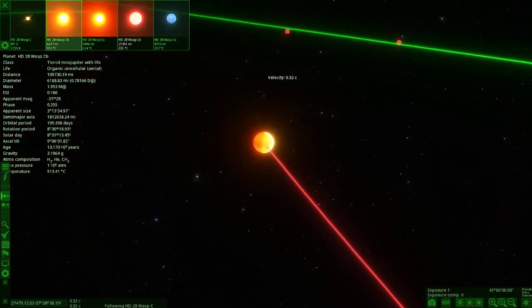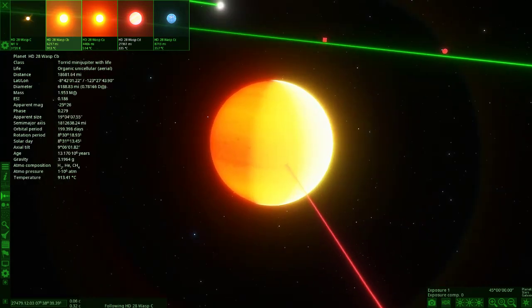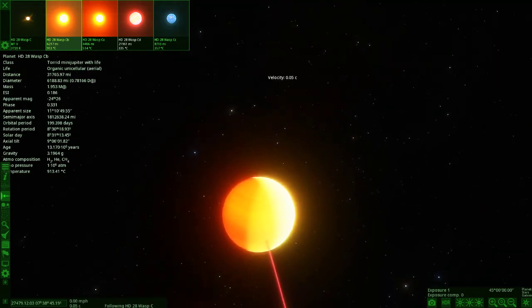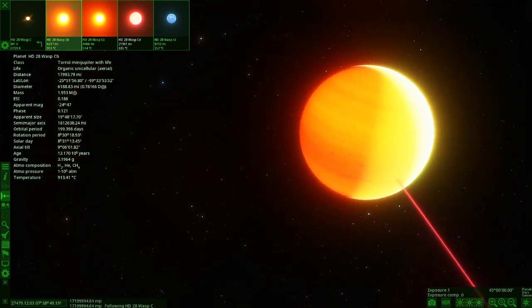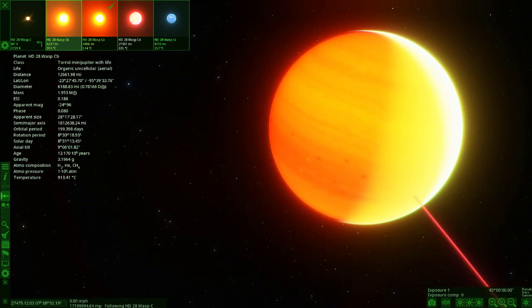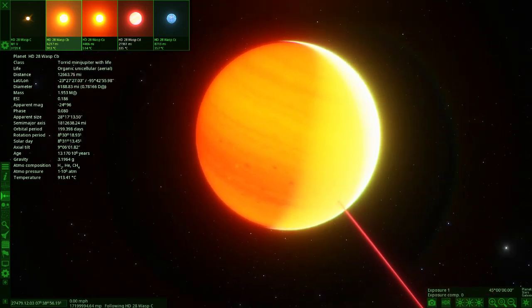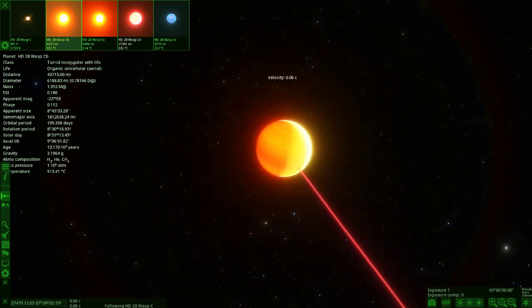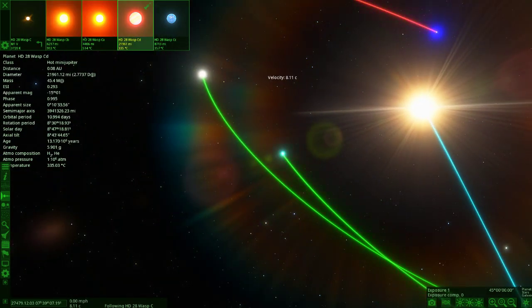So this is CB. Even though it's first in the line, this is the B planet for some reason, probably because they all coincide with each other. This one is very similar in appearance to the first one — it's slightly smaller in size and slightly less in temperature. It's also got unicellular life on it, and it's a torrid mini Jupiter. Actually this one is larger and hotter — I just got those two mixed up.